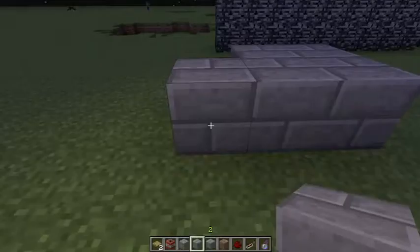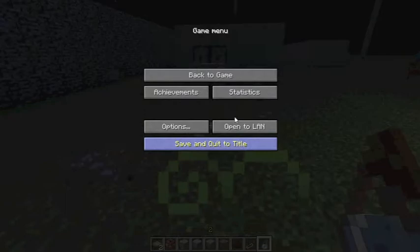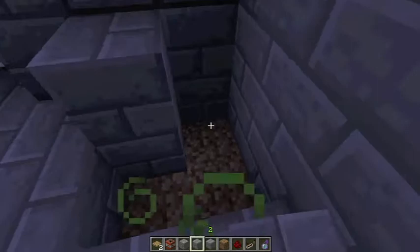Someone might ask why I spit out two silverfish instead of keeping two silverfish in the house. The problem is that when you get to a certain distance away from the silverfish, they would despawn. It's really important that you set your trap to spit out the poison and a couple of silverfish. Make sure that you do the silverfish first, because otherwise you'll spit the poison out first.